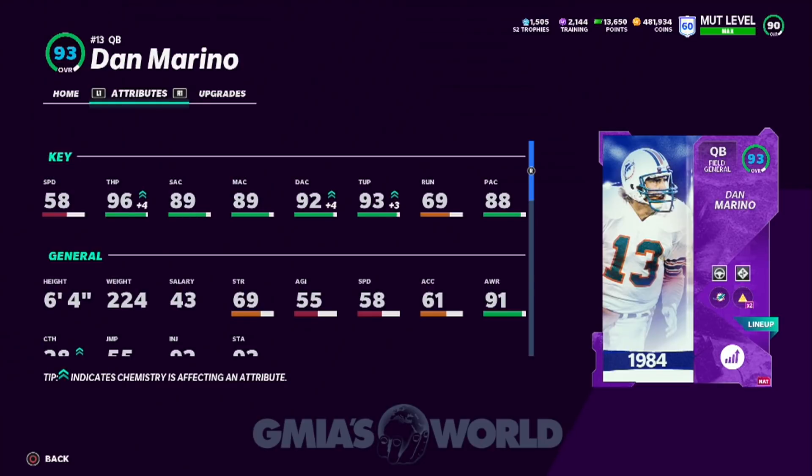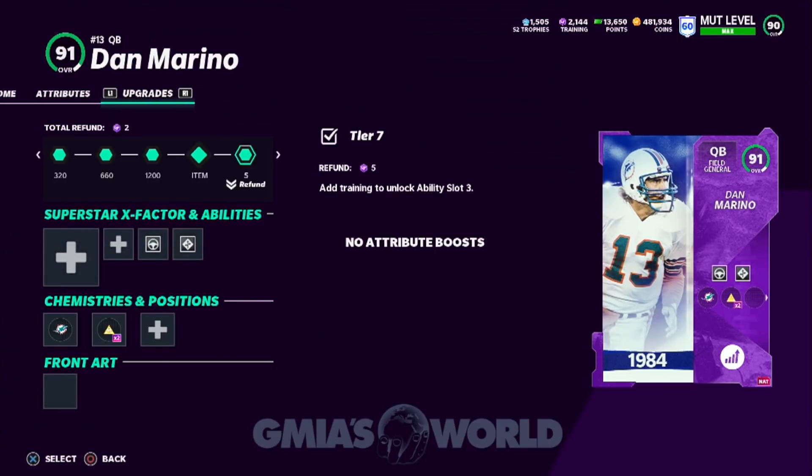I noticed immediately he throws the ball a lot further. I had him at 93 before, and in that time I had balanced offense which boosts the entire team. You're going to lose boost to your linemen, but focus on the skill positions. So he's at 96 throw power, 92 deep accuracy — he's more than likely not going to make a bad throw on a deep throw. Medium accuracy is still in the 80s, short accuracy 89. He's at a 96 throw power with 40 of the go deep.